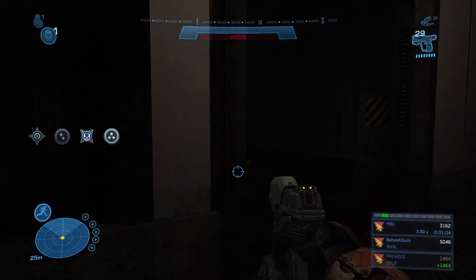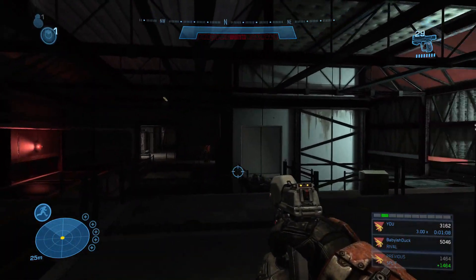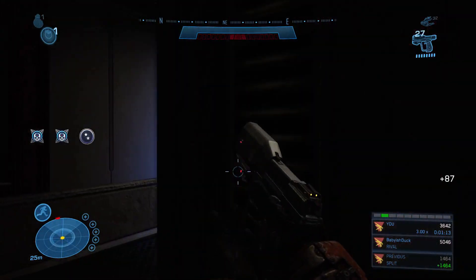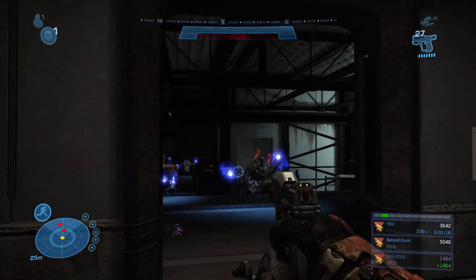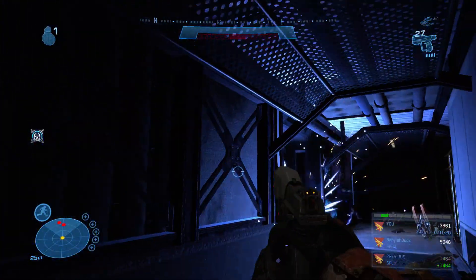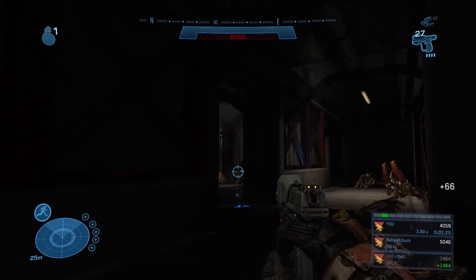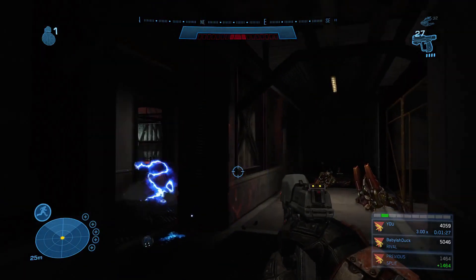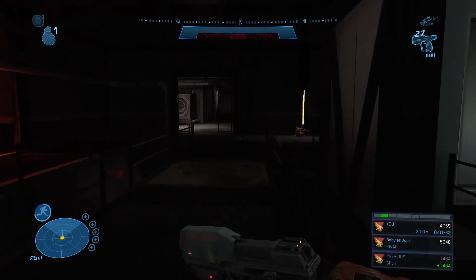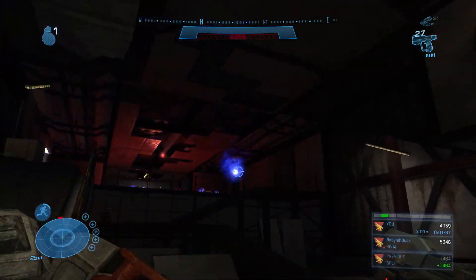Pay attention to your radar on the bottom left corner as you'll be able to see where the grunts are — you can't always see them in this part. I've been killed so many times because they come around the corner while I haven't been looking at my mini-map. Take your time and try and shoot them in the head with the magnum. Once they're eliminated, quickly check their bodies for needler ammo.